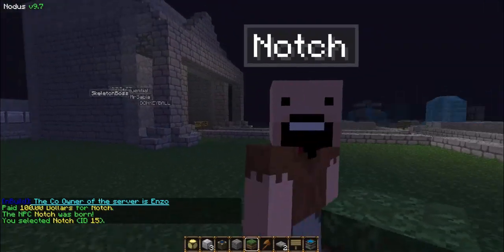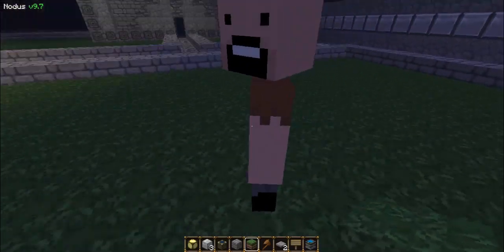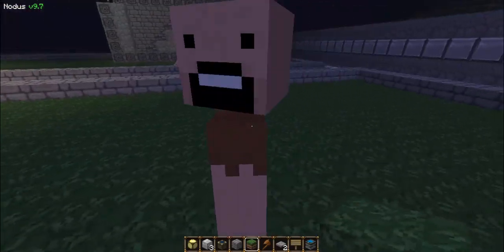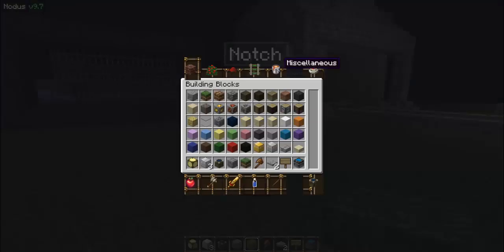Hello Notch! And it is not just any NPC — it actually comes up with their skin. What in the world is on his back? I'm guessing that is a cape. So that is Notch.